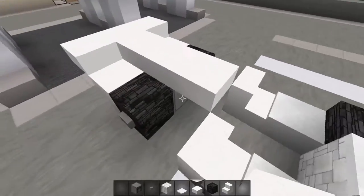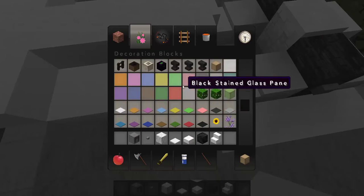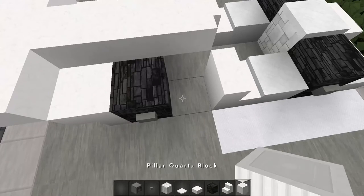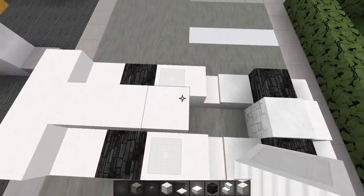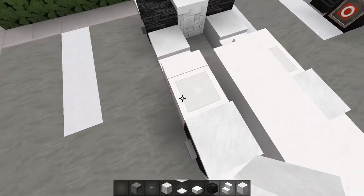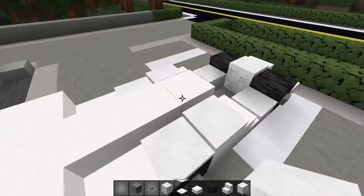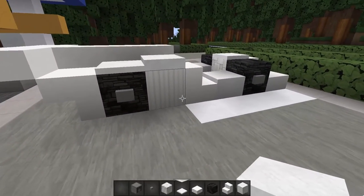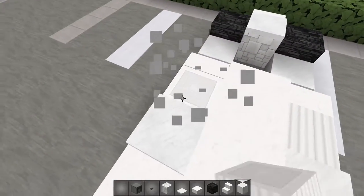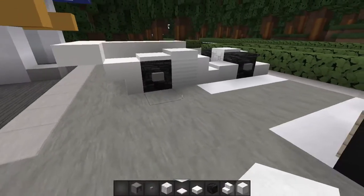Extend the quartz slab right here. I'm actually going to use pillars for this — I'll see how it looks later. Then you want to go back to the snow and place one pillar of snow here and one on the other side, and then one block further put two pillars of snow like this. That looks even better — yeah, that looks way better now.